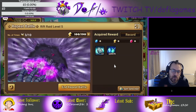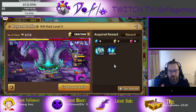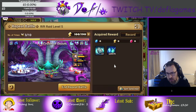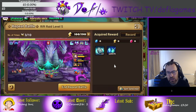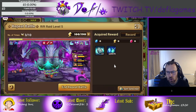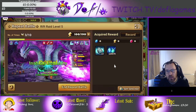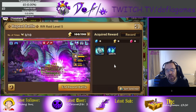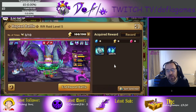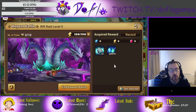The most important debuffs in solo R5 are: heal block, defense break, attack break, and glancing debuff — because your team survives better. If you don't have heal block, the boss is going to heal back and you're never going to kill it. Try to have a couple of heal blocks. Colleen has heal block, and the fire panda has heal block on skill 3 — which is pretty good.